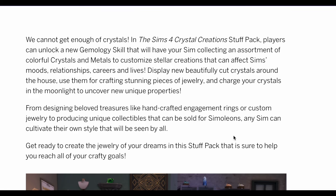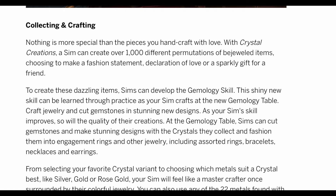You're going to be able to display new cut crystals around the house, use them for crafting different pieces of jewelry, and charge your crystals in the moonlight to uncover unique properties. From designing handcrafted engagement rings or custom jewelry to producing unique collectibles that can be sold, any Sim can cultivate their own style. With Crystal Creations, a Sim can create over a thousand different permutations of items. As your Sim's skill improves, so will the quality of their creations — added nuance that I appreciate.